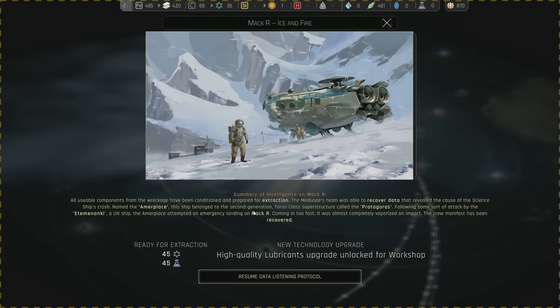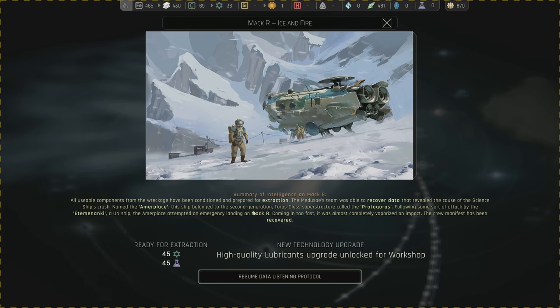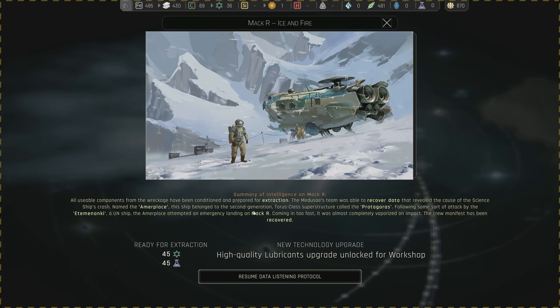It looks like it says zero colonists available, 15 colonists in training. It didn't actually use the electronic last time — because it says up to 15 colonists using one, which means we could potentially use one electronics for less than 15 colonists. I very much don't like that. We got this done: all usable components from the wreckage have been conditioned and prepared for extraction. The Medusa's team recovered data revealing the cause of the science ship's crash — named the Amerplace. This ship belongs to the second generation Taurus class superstructure called the Protagoras.